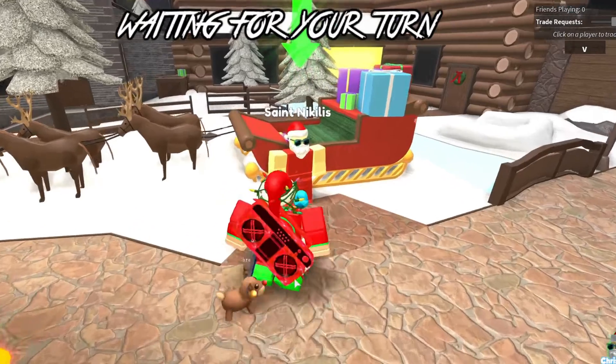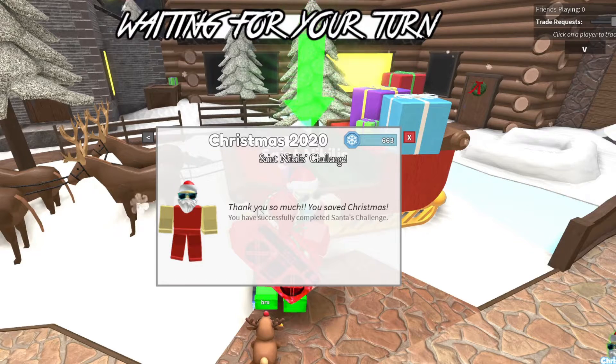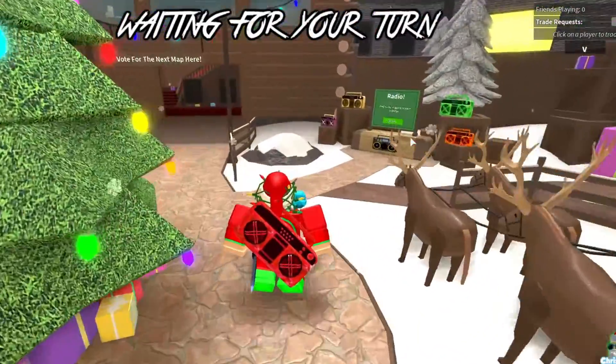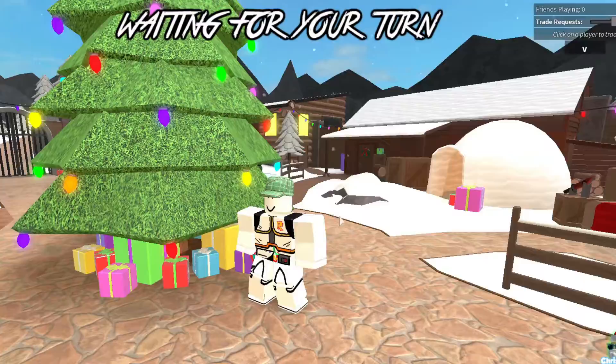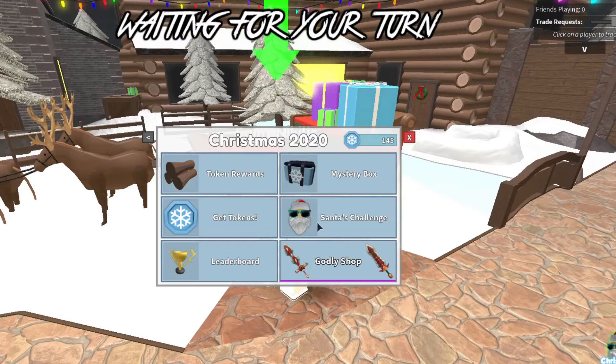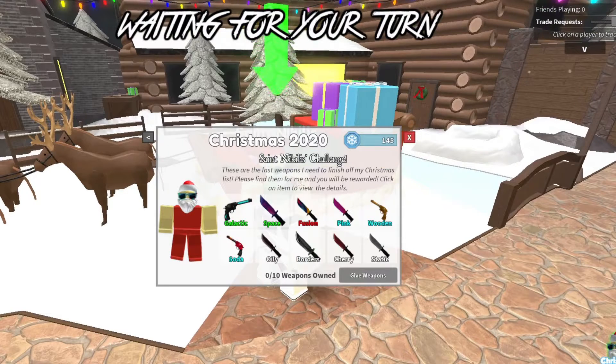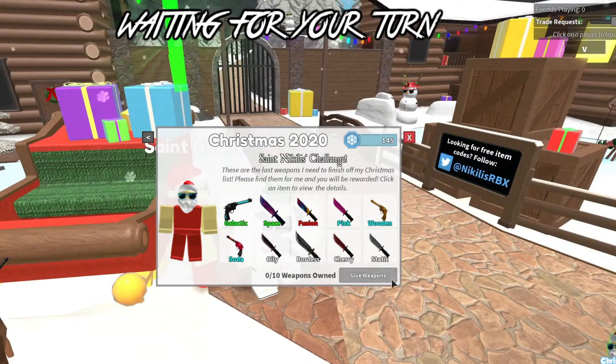For the first step, you'll locate Saint Nicholas in the lobby and then go to Santa's Challenge. I've done these challenges already, so it'll say 'Thank you so much, you saved Christmas.' Now let me go on another account to show you what it looks like if you have not completed the challenges. It says these are the last weapons I need to finish off my Christmas list — please find them for me and you'll be rewarded with the Santa's Spirit knife.